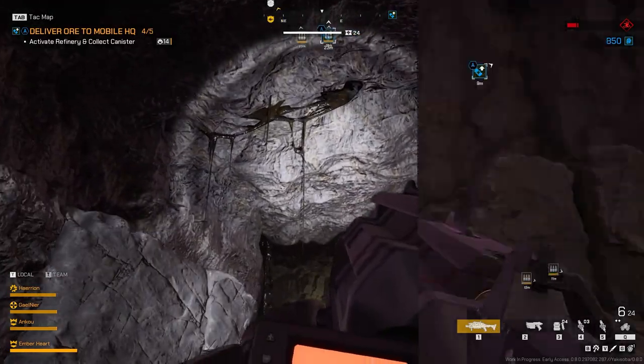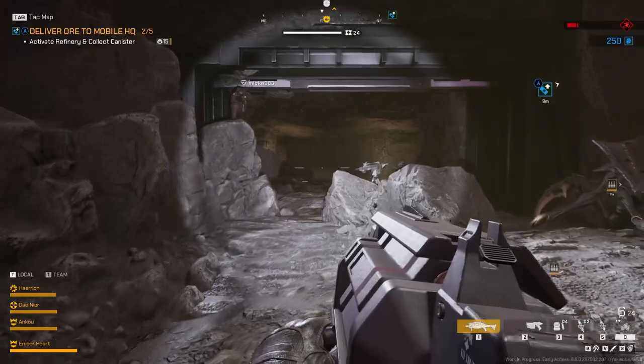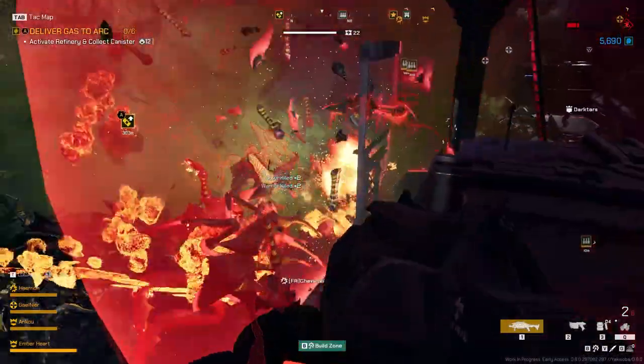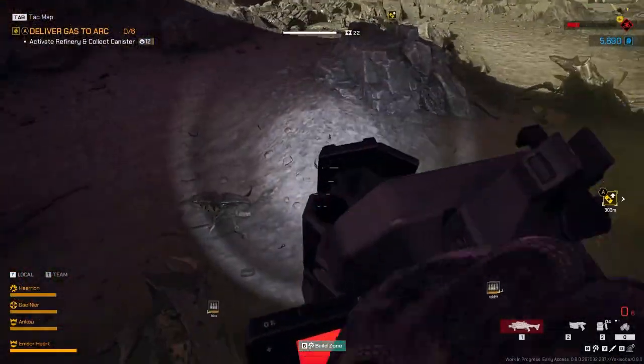Starship Troopers Extermination's gameplay loop centers around a series of objectives that drive the narrative forward. Players are tasked with retaking and rebuilding bases, constructing refineries, and completing various side missions. These objectives serve to create a sense of progression and purpose within the game's vast, detailed maps.